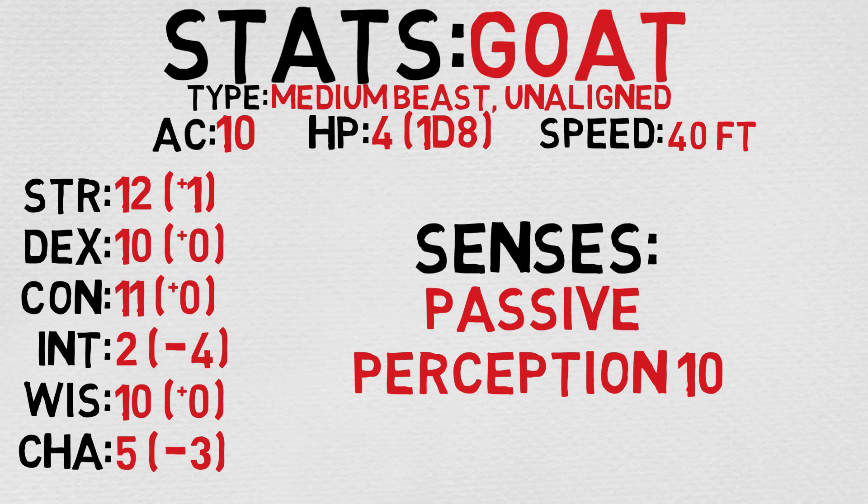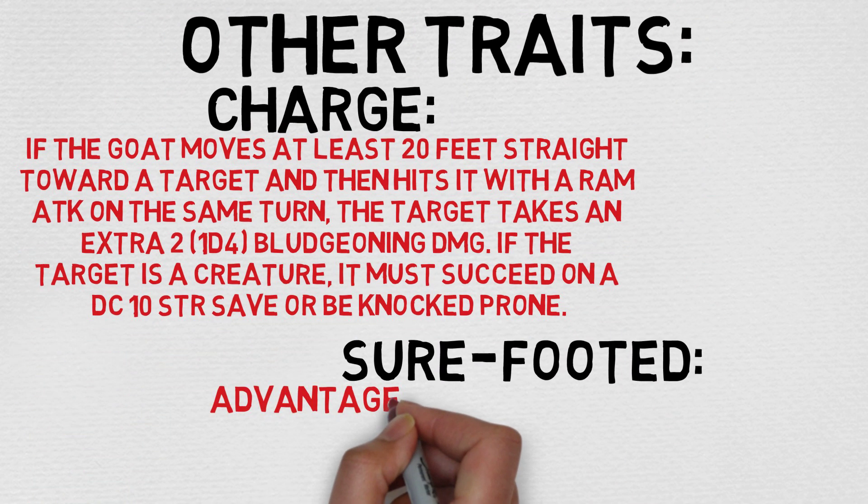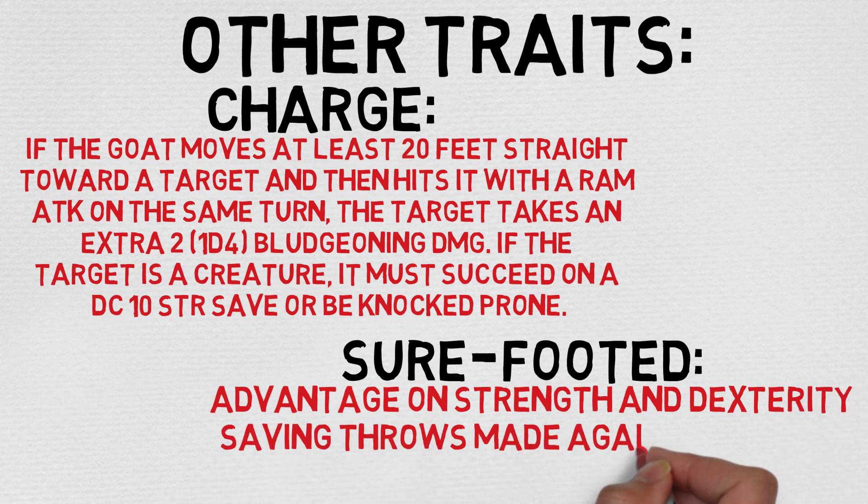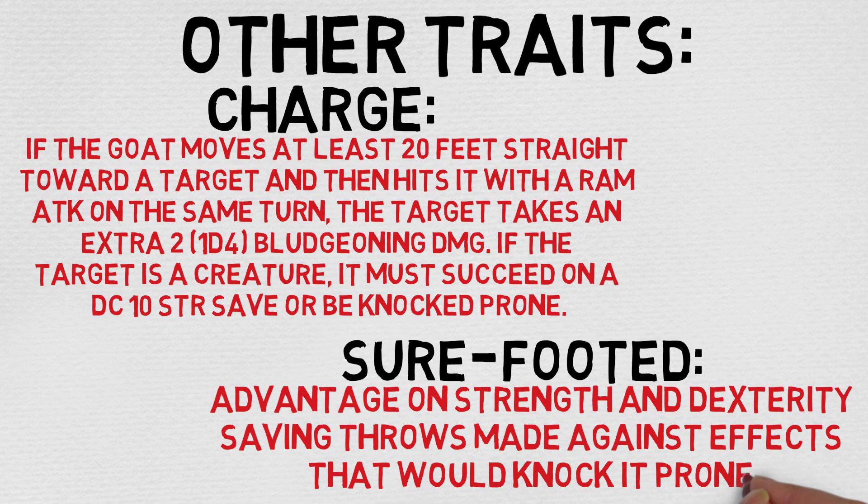It does, however, have a couple of other traits. Namely, the first one being Charge. If the goat moves at least 20 feet straight towards the target and then hits with its ram attack on the same turn, the target takes an extra 2 — or 1d4 — bludgeoning damage. If the target is a creature, it must succeed on a DC 10 strength save or be knocked prone. Very cool stuff.